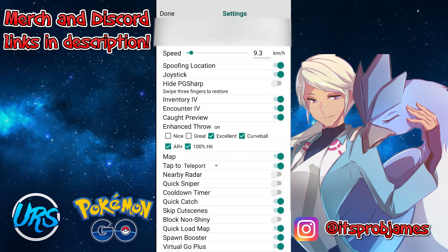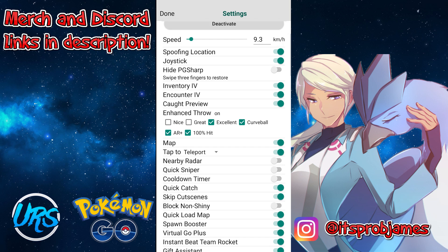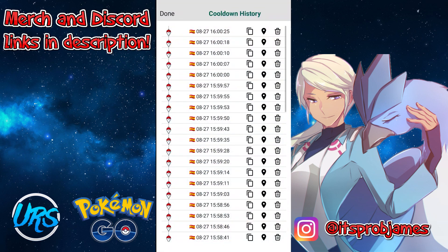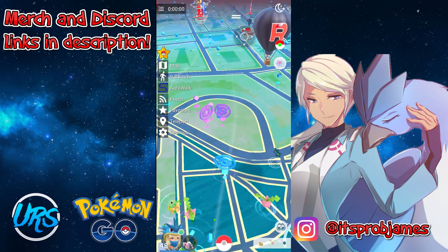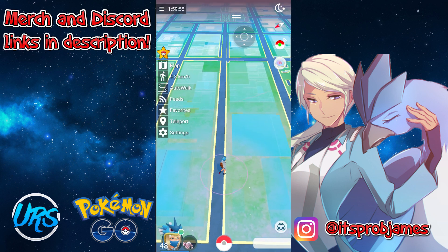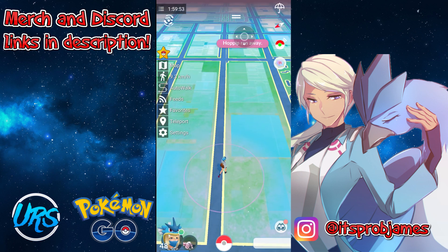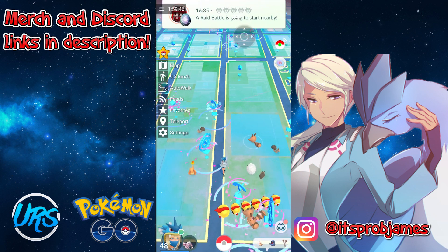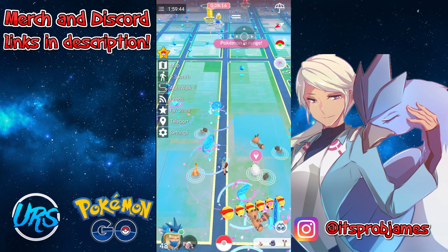Let's look at the PG Sharp feature for this. There's a cooldown timer right there on the top left. You can see it has all your cooldown information. If you teleport somewhere, there's going to be a cooldown in the top left corner that counts down for two hours. Essentially, what that does is calculate how long you need to wait before you can interact with the map.